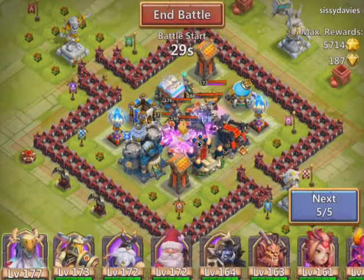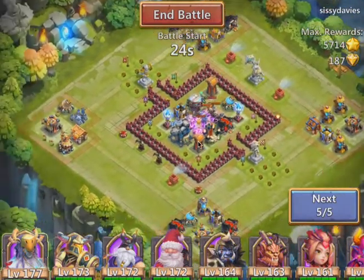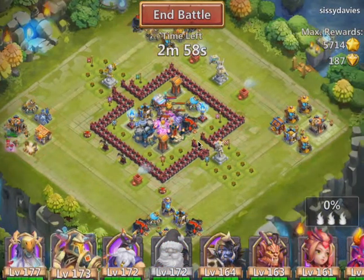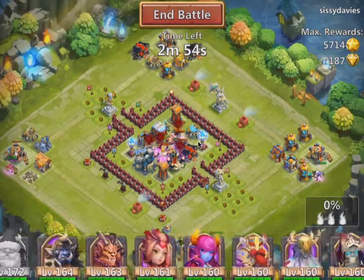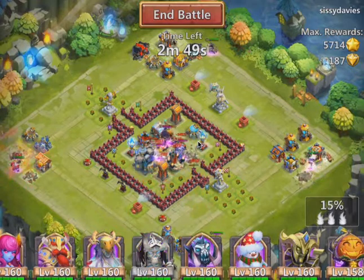If you have the four corner pieces — something like this, where you have stuff in each corner, that's what I mean by four corners — you can actually play it off really well. You still have some long range units, you drop them on the corners, and I need a one on the side.